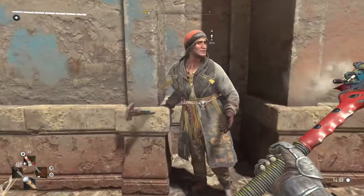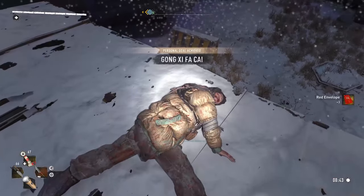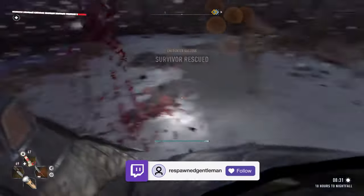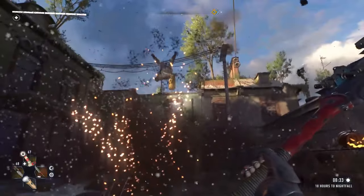Once you rescue the person from whichever scenario, do not claim the reward from them, as you will only get one red envelope. Instead, take them out and loot their body to get two or more red envelopes. You need to wait until the reward icon shows up on them before doing this. From my testing, the exploding throwing knife is the best for this — I've heard there are other ways, but I could just never get them to work properly.